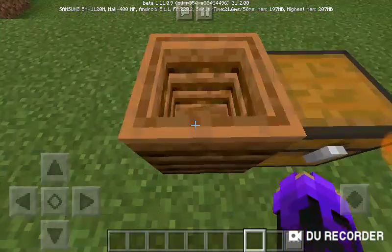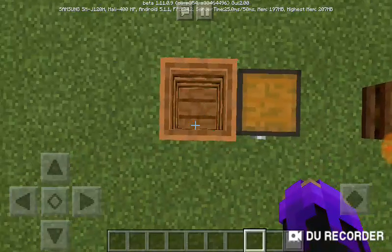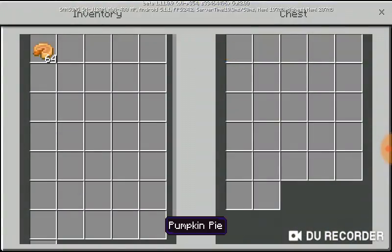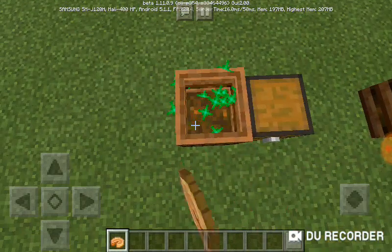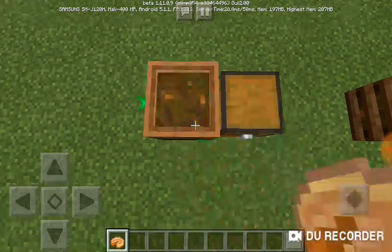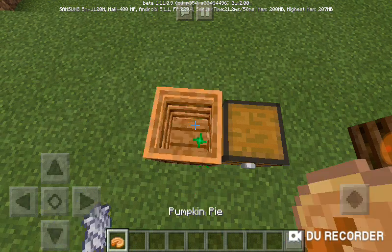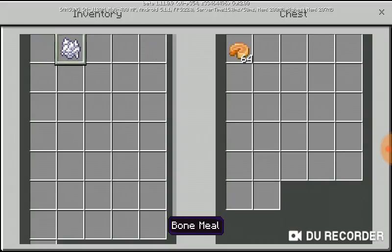This is the villager's trash can — or recycle box, I think — and this is what they put in here. You can put some pumpkin pies in there; each level contains one bone meal. But that's not the only thing you can put in the composter.